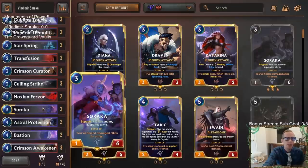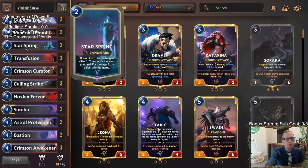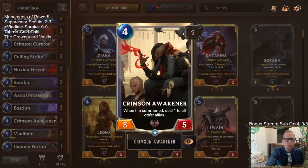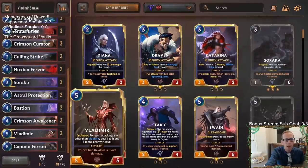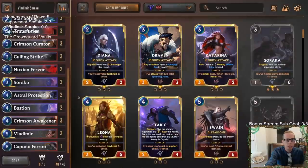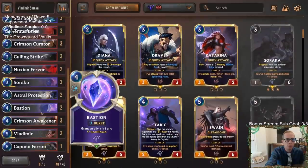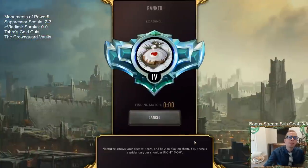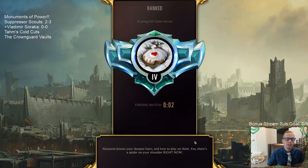With Star Spring and Soraka, you want to have allies that have been damaged. If your allies have full health, Star Spring is not going to be doing anything because there's nothing to heal. Crimson Awakener is going to be a real important one — it does one damage to all other allies immediately, and at the end of the round Star Spring heals them back. Vladimir's attack deals damage to all attacking allies, and then Star Spring heals them back. Let's try it out over five ranked games and see how they do.